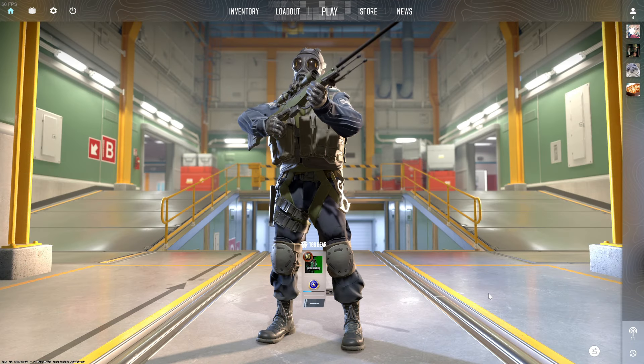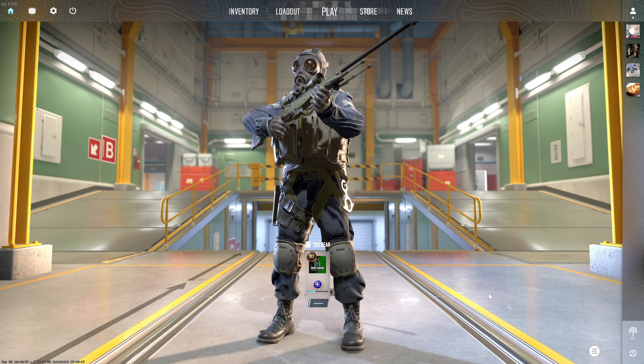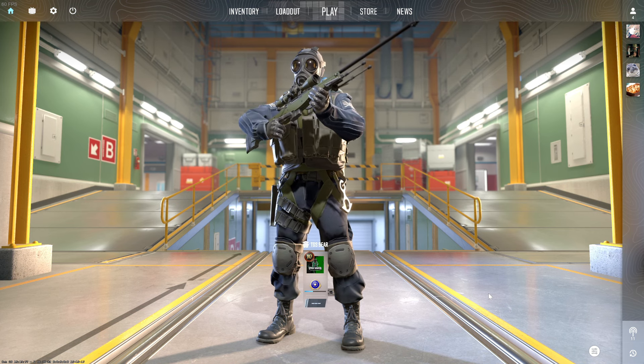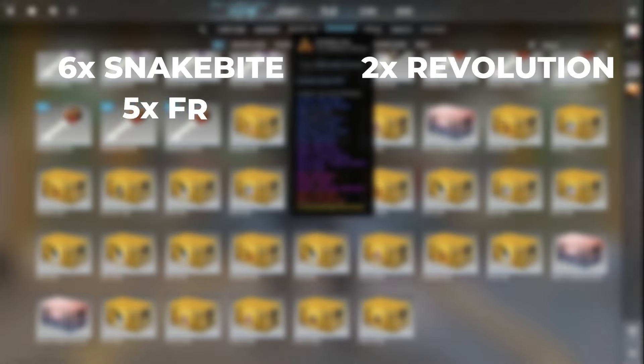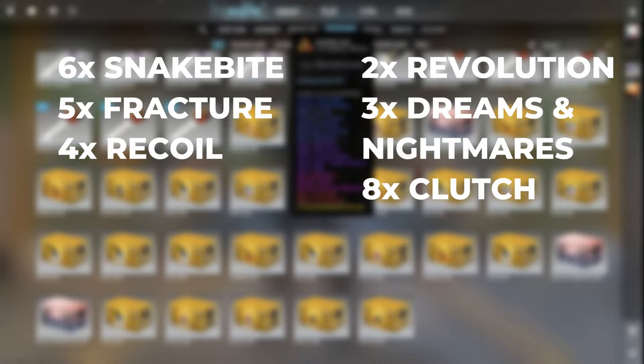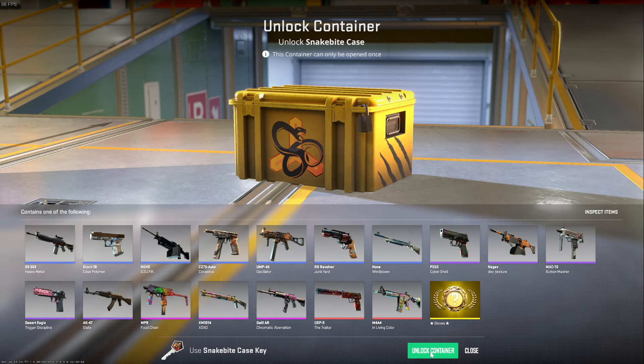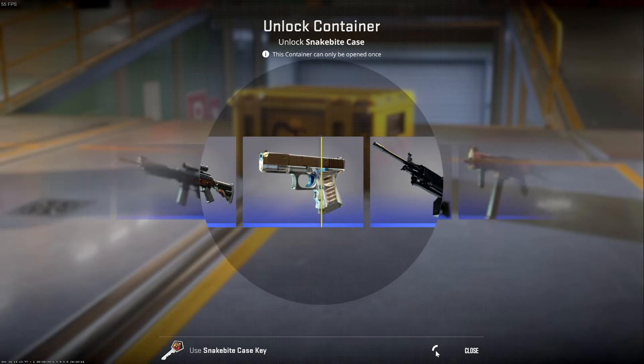Hey everyone, Barry here from TGS with a Counter-Strike 2 video. In this video we're going to unlock 30 containers. I have a total of six Snake Bite, two Revolution, five Fracture, three Dreams and Nightmares, four Recoil, eight Clutch, and two Prisma 2 cases. We'll pretty much cover all of these in this video. Three, two, one — my first ever container!